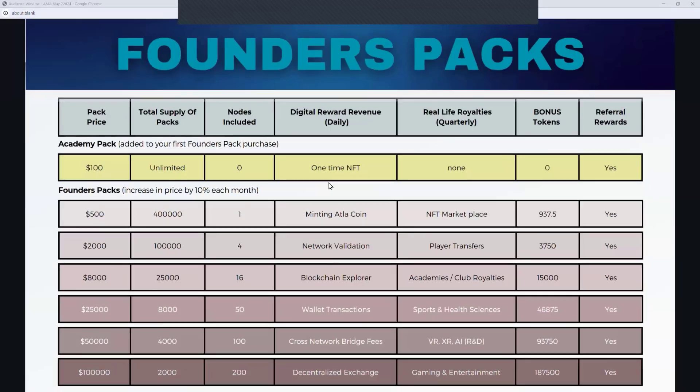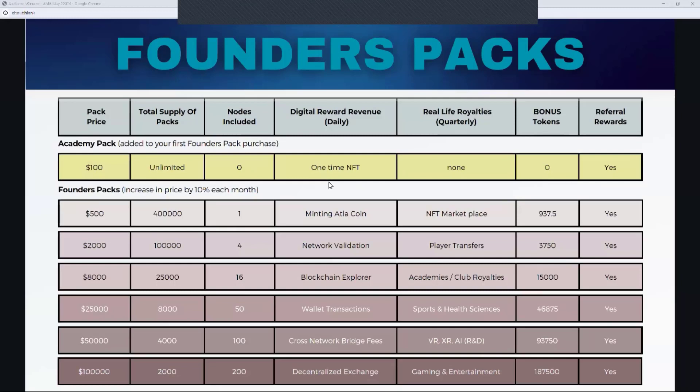We've got our own ecosystem where, as people want to take advantage of all the different aspects of our environment, they've got to interact with our blockchain. Our nodes are validating these things, generating fees, and those rewards are being distributed back to you. Depending on which pack you've got, that determines how much of these different rewards you'll get. Those rewards are paid out in our ATLA tokens. The tokens that our nodes as Founders Pack owners are minting into circulation are your asset — people have to buy them off you on an exchange. It's an asset that can grow in value.